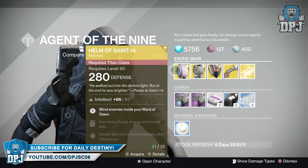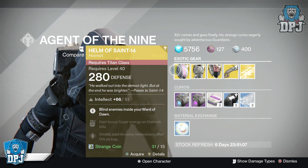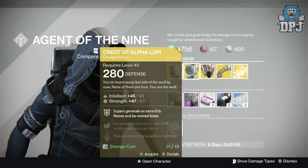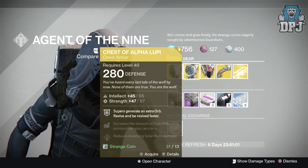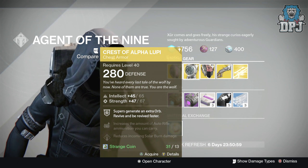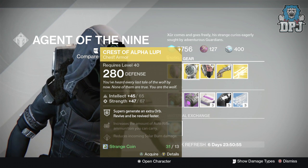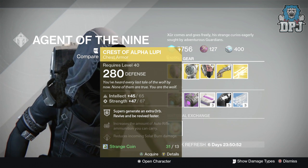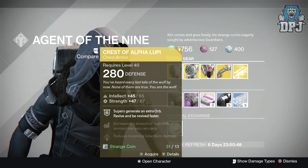For the Hunter we have the Crest of Alpha Lupi chest armor, offering 218 defense, also costing 13 Strange Coins, offering 65 Intellect and 67 Strength. Mods are: Super generates an extra orb, revive and be revived faster, increases the amount of auto rifle ammunition you can carry, and reduces incoming solar burn damage.